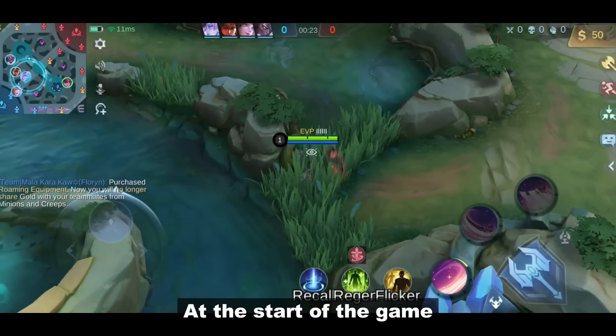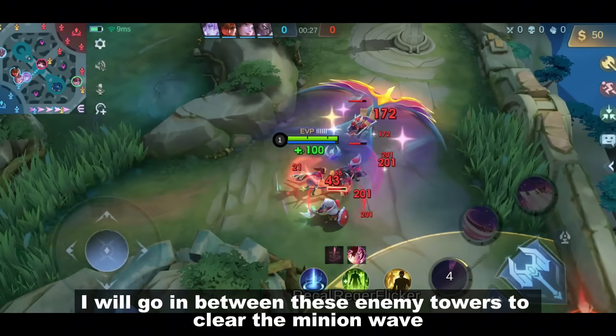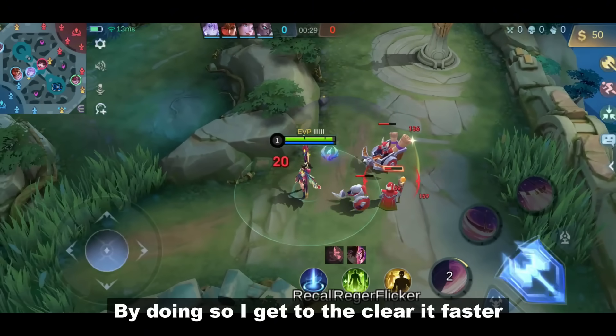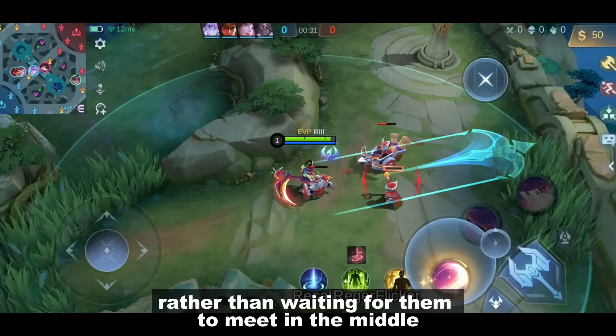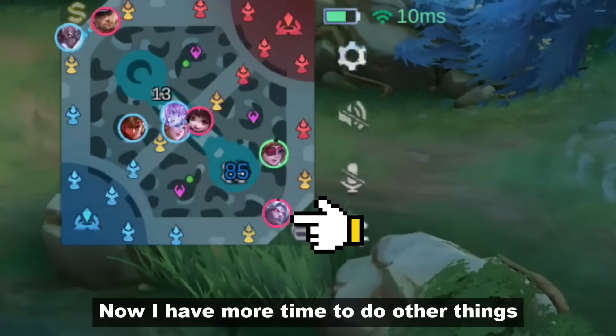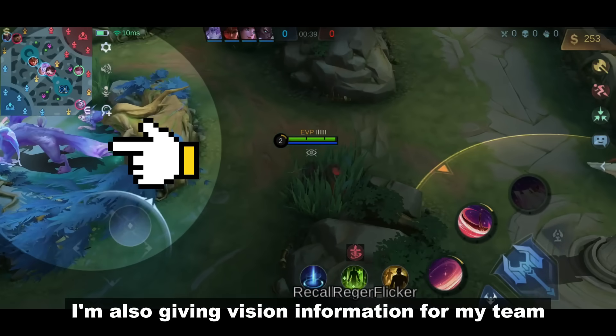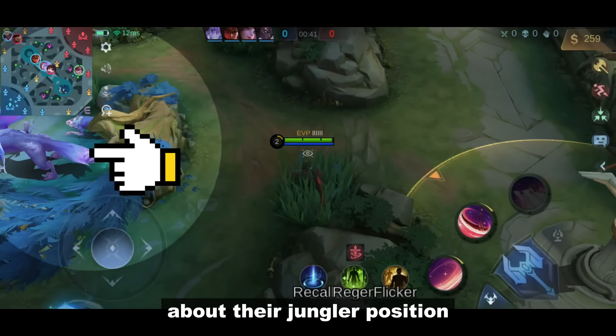Example is this Rui. At the start of the game, I will go in between these enemy towers to clear the minion wave. By doing so, I get to clear it faster rather than waiting for them to meet in the middle. Now I have more time to do other things while my opponent is stuck clearing the lane. I'm also giving vision information for my team about their jungler position.